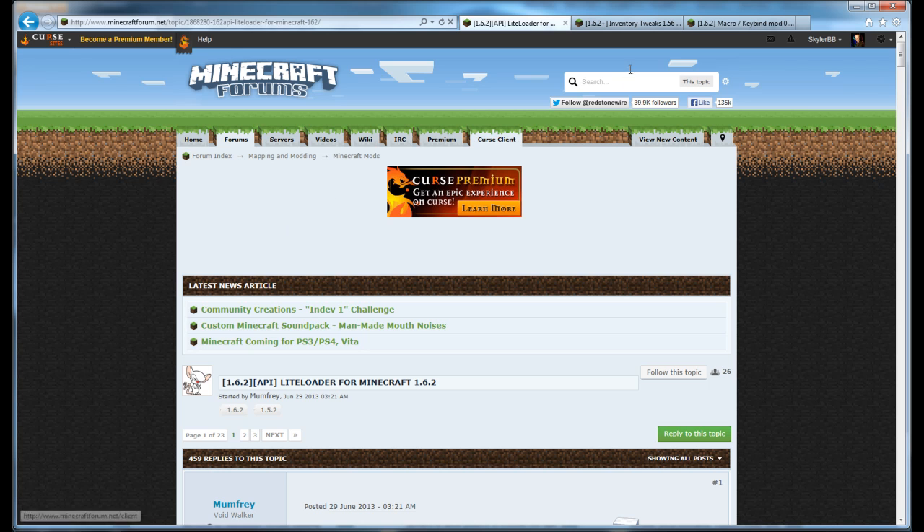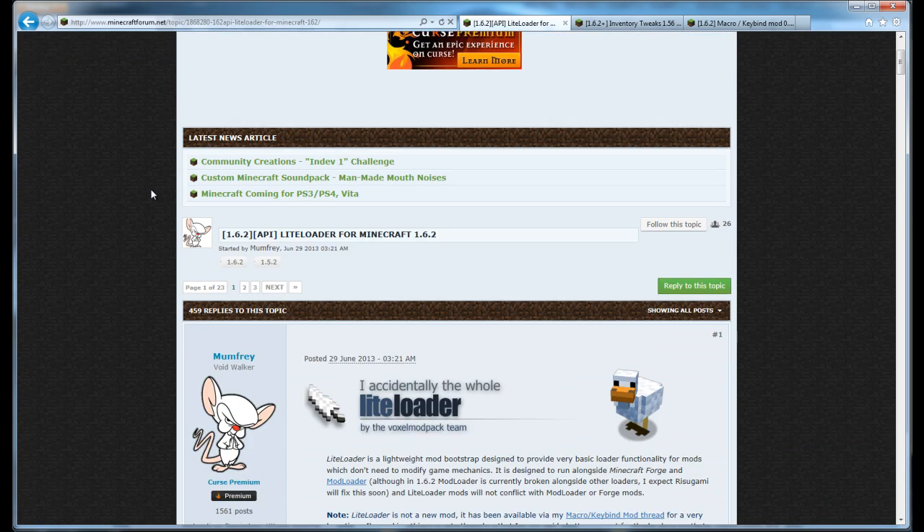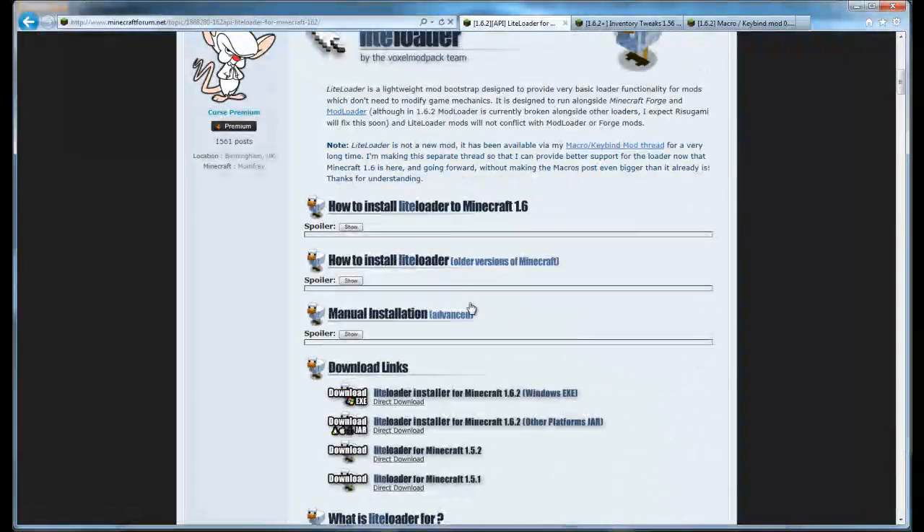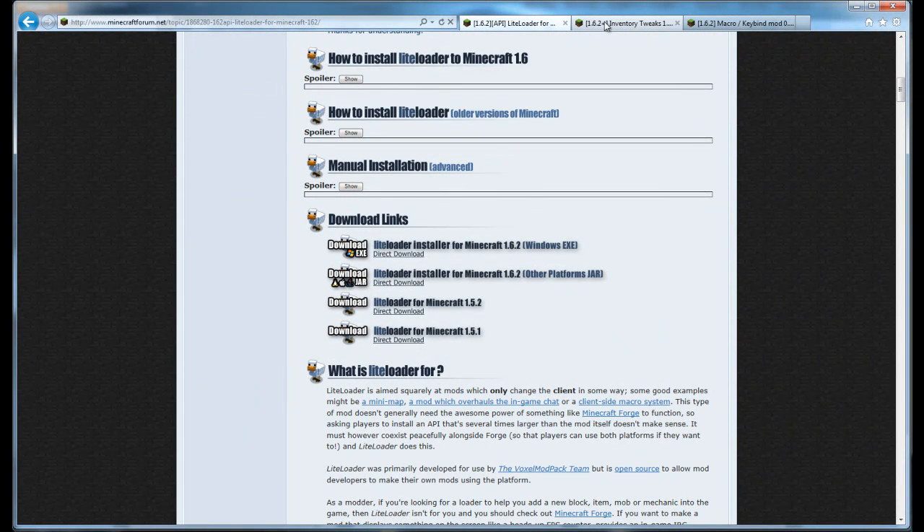All it is is two different mods, but one of them you need to do a bit more work for, because you need a different launcher than just Forge to run it. That launcher is LiteLoader. You can just look up LiteLoader on Minecraft Forums, or use the URL shown — just hit the direct download and it'll download automatically. That's all you need for that part.